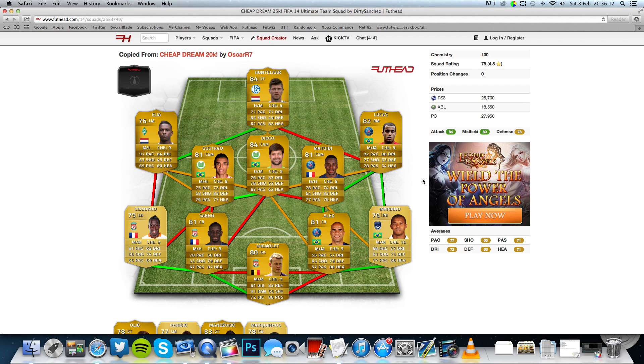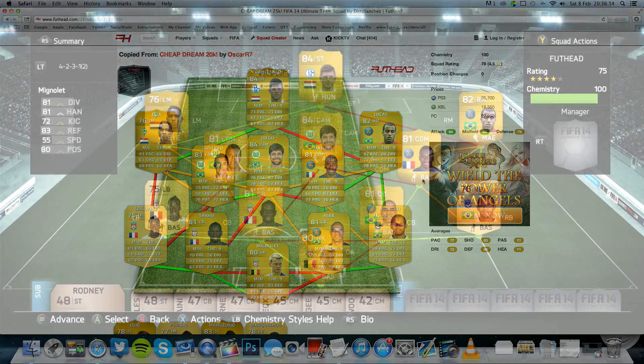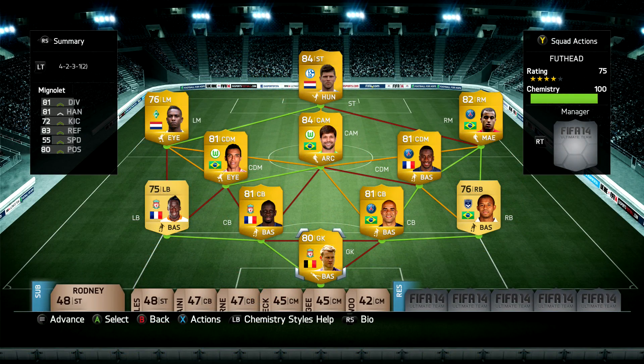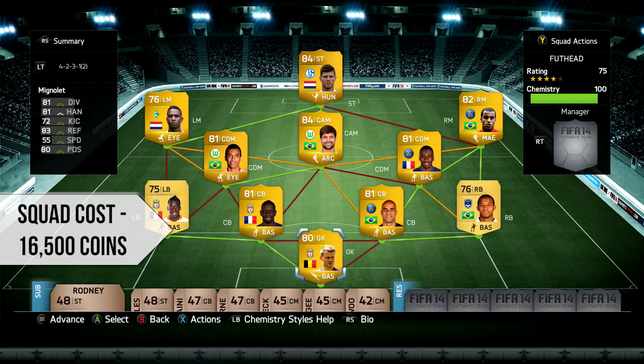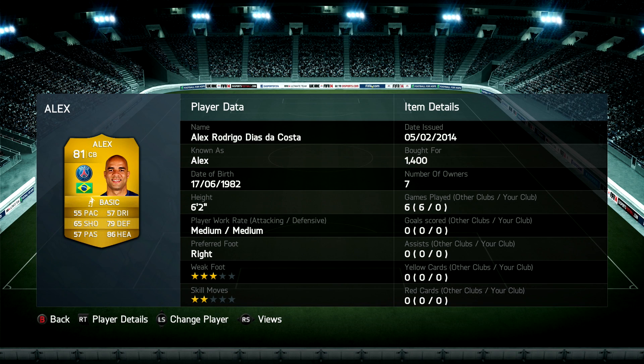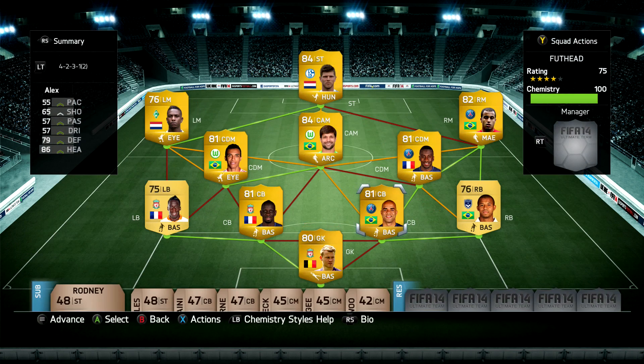I'll go ahead and build it and meet you guys over on the console in just a second. Alright lads, we are here on the console and I've built this team — it looks pretty good to be honest, a nice little three-league hybrid. Hopefully the 55 pace on the center back won't be too much of a problem — he's six foot two, should stand his ground. Hopefully Diego and Elia can be a force for this team.